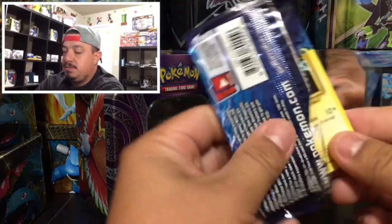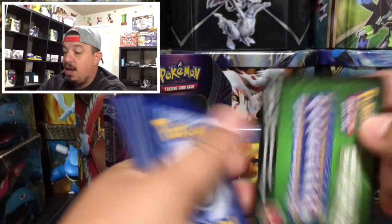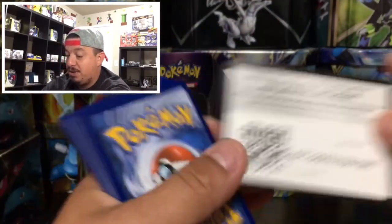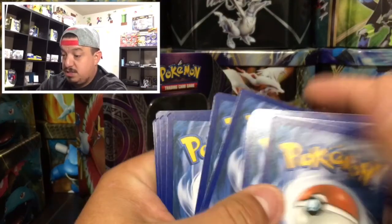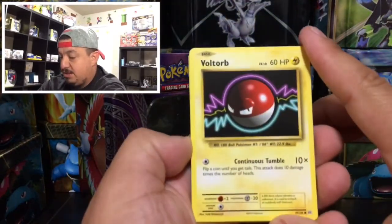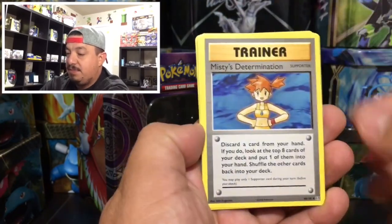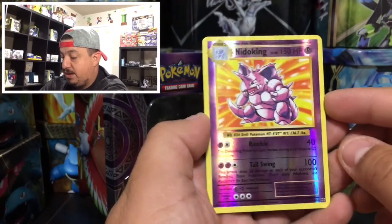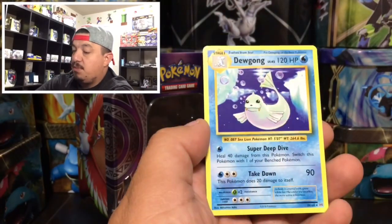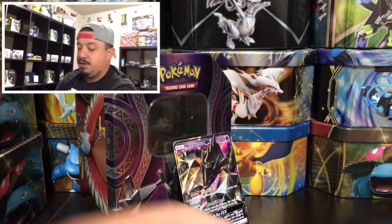Now let's move on to Evolutions with Mega Blastoise on the front. These packs are so hard to open today. Here is a Voltorb, Charmander, Diglett, Gastly, Caterpie, and a Mr. Mime. We have a Nidoking reverse holo rare - nice - and a Dewgong that is a rare non-holographic card.